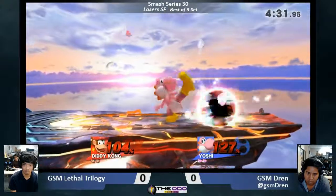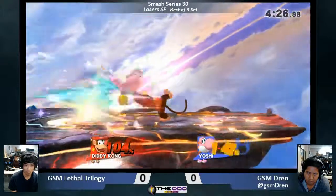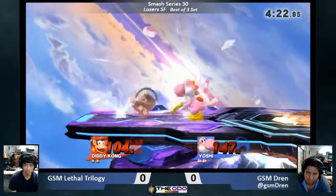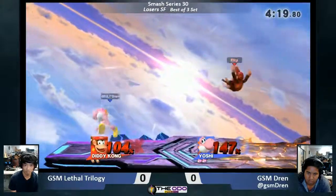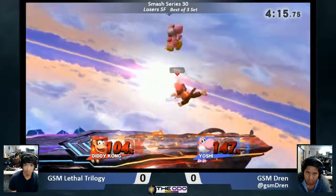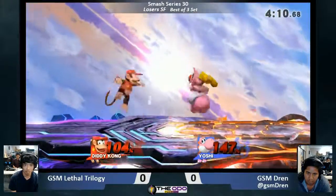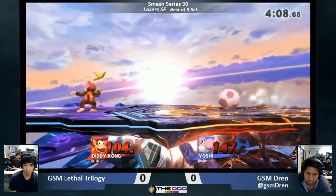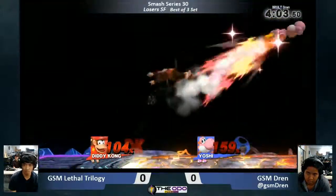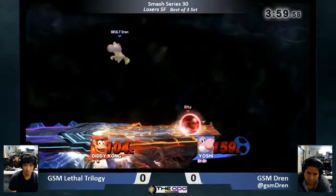These guys just can't get a clean hit on each other. Yoshi might be too floaty — lt might have to do raw back-air instead; down-smash might be too slow. How do you roll onto the banana and then grab it? He rolled straight onto it — that was godlike. lt's keeping the banana in hand, throwing it in the air to hopefully hit dren out of his air dodge and then convert with an aerial.